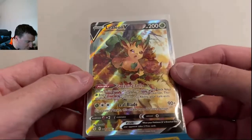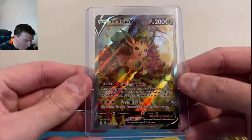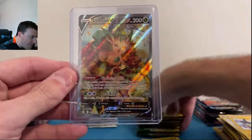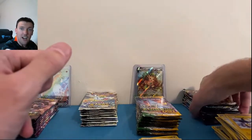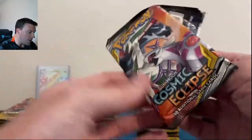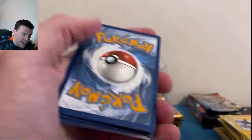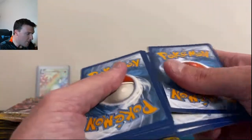Evolving Skies now showing up — alt art Leafeon V! I am speechless, absolutely speechless. It looks just about perfectly centered to me — this is probably gradable, this might have a chance at a 10. A Rainbow Charizard and a Leafeon alt art out of single pack blisters — round four to Evolving Skies, unless Cosmic has something to say about it.